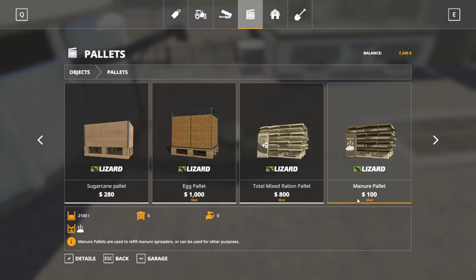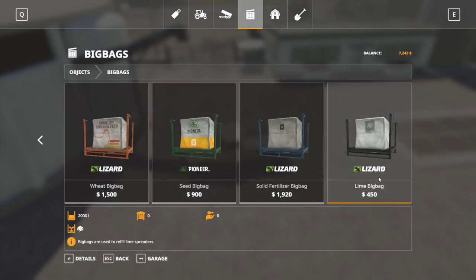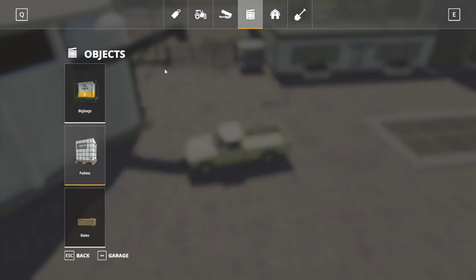For lime: in-game, from big bags, it's $225 per 1,000 liters — the pack contains 2,000 liters so divide by two and that's $225. The modded lime pallet is actually more expensive than the base game big bag at $292 per 1,000 liters. Buying in bulk is $450 per 1,000 liters. So the cheapest option is the in-game big bag, then the pallet, then bulk.